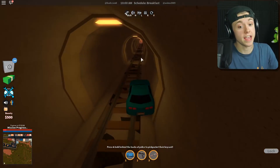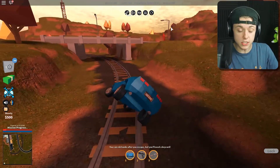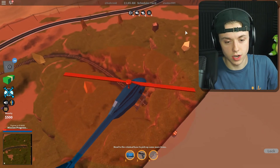You guys know the train that is in one of the tunnels that you can't go into? The little easter egg train — I'm gonna walk up to it, I'm gonna walk inside it, I'm gonna see what it looks like. Oh, we found it! Look it, we're in the train dude. This is so cool.